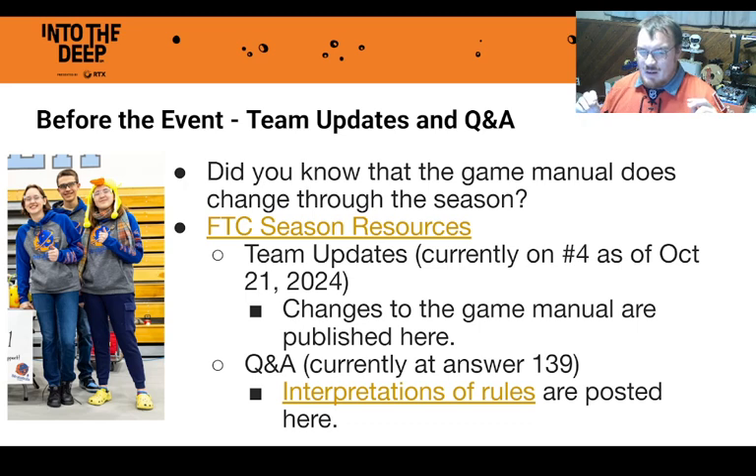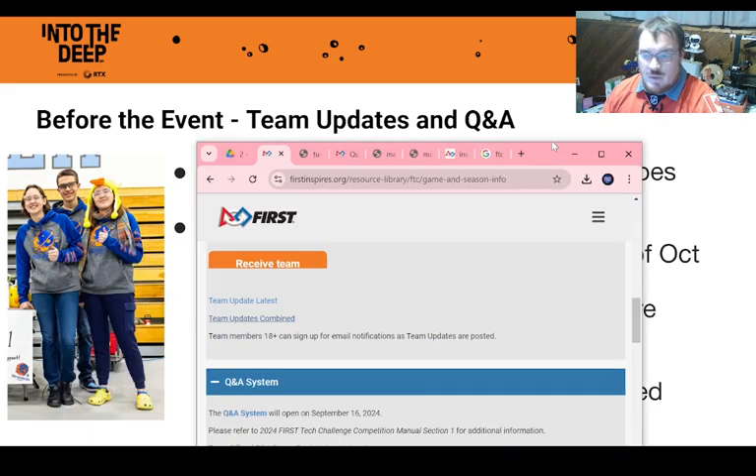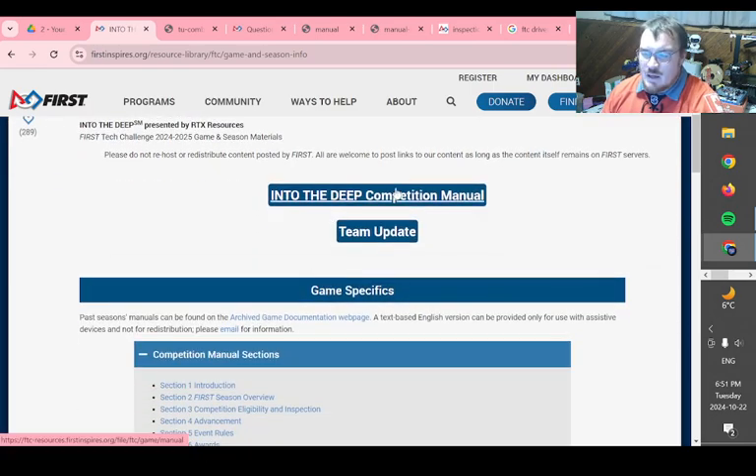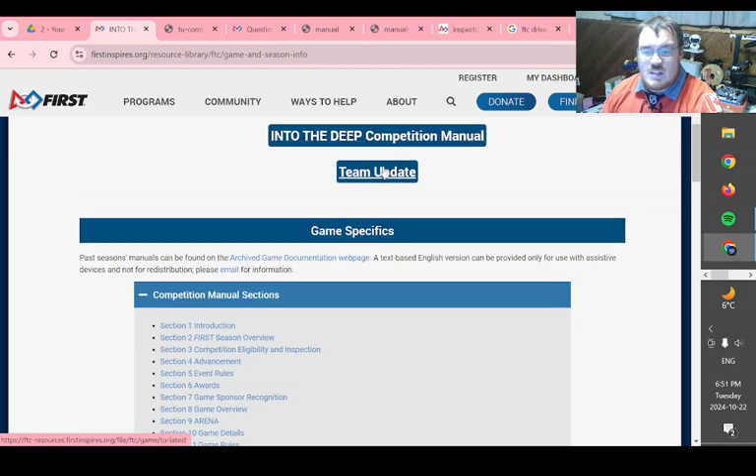I want to point out something a lot of new teams don't know about. The game manual you received on September 9th at the start of the season actually changes throughout the season. There are two things you need to be aware of, and the links are available on the FTC Season Resources page where you'll find all the resources including your competition manual, which has now been updated twice with Team Updates.